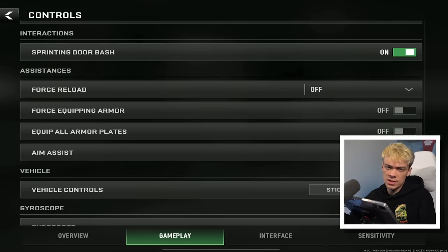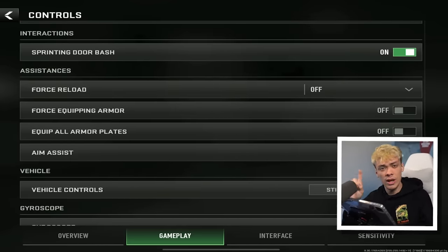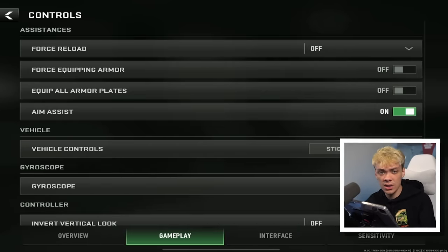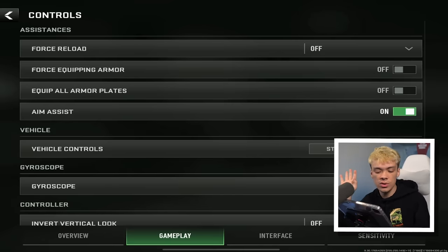Sprinting door bash — yes, this is important. When you're sprinting at a door, especially when you're running away from people, you don't want to have to click the door open button; you just want to run through it. Force reload: this is not good at all — do not use this. Force auto — no, just don't do any of that. Aim assist: obviously yes, you want aim assist, especially if you're on a controller.